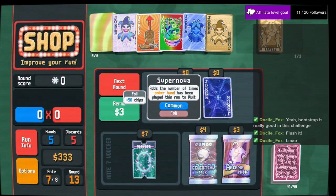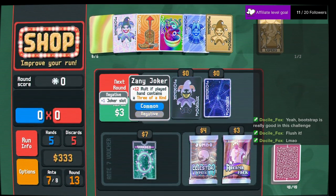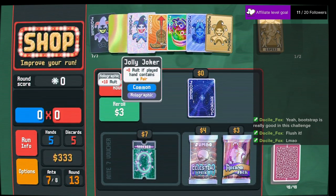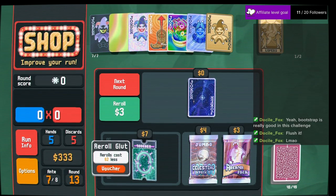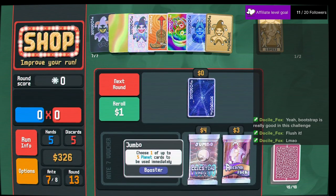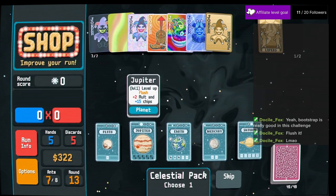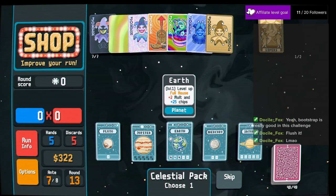Poker hand — plus 12 if it contains three of a kind. That's amazing, I'm glad that's free. Rerolls cost less — we'll take it. Straights, pairs, full house, flush, high card. I kind of want to try and level up full house just a little bit.